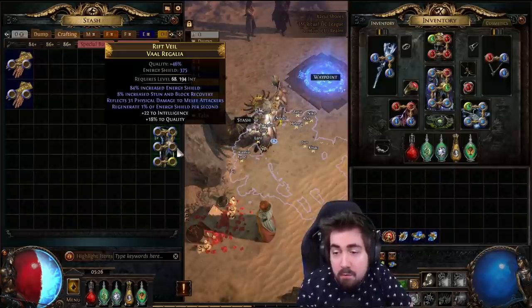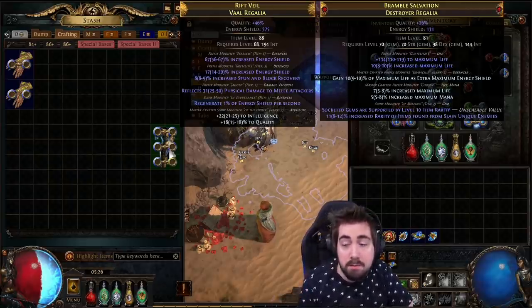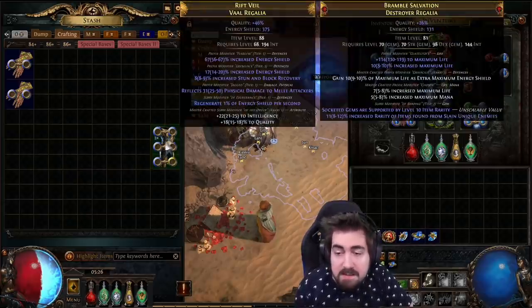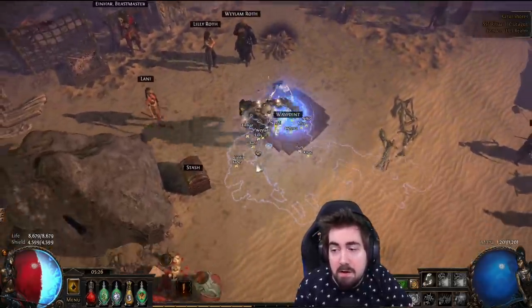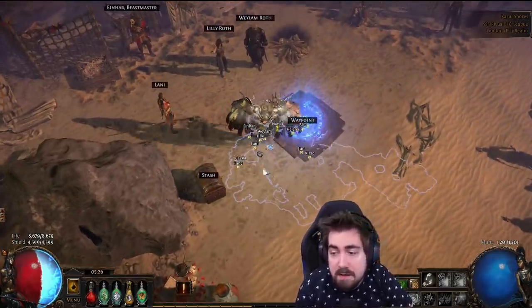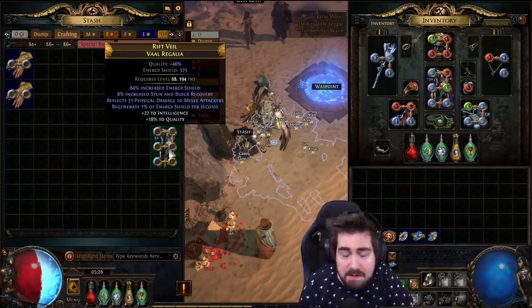I want to make sure that people know there are cool things you can do. What I'm working on right now is six-linking this Vaalregalia — it's high item level. Once I have it six-linked, I would be duplicating it. After six-linking it, I would also be getting as many white sockets as possible, which is a combination of the Betrayal system with Vorici on Research.